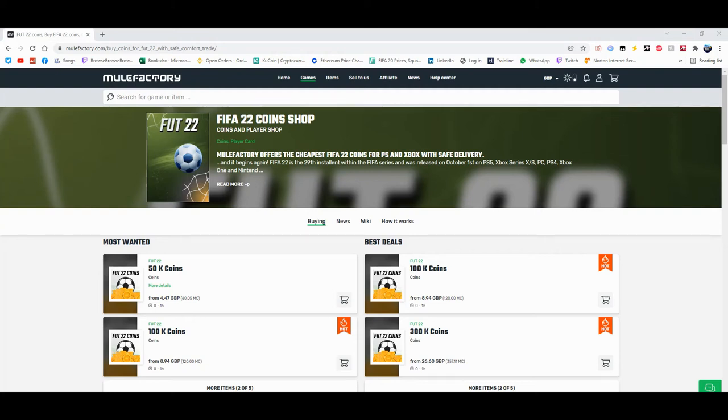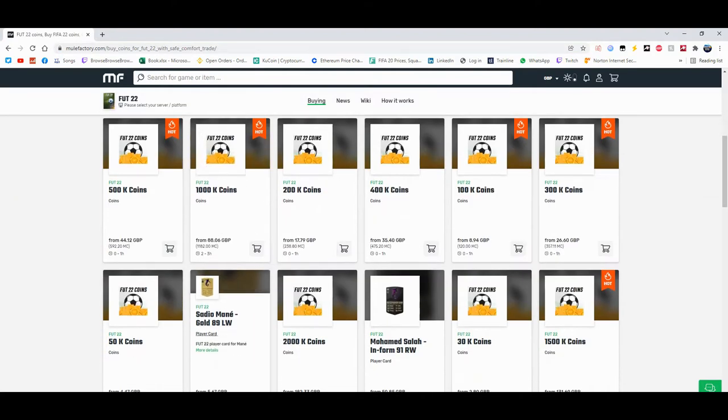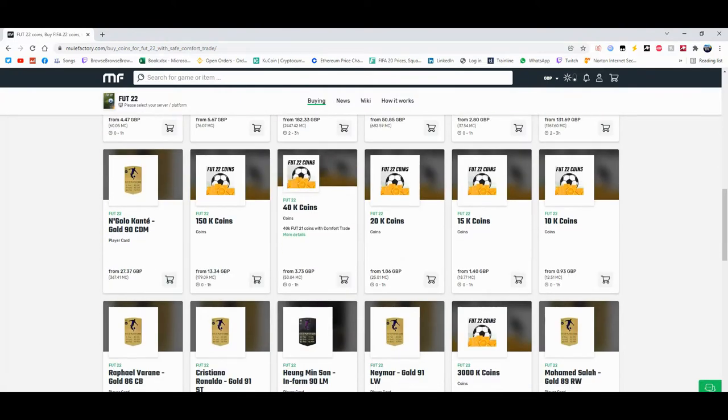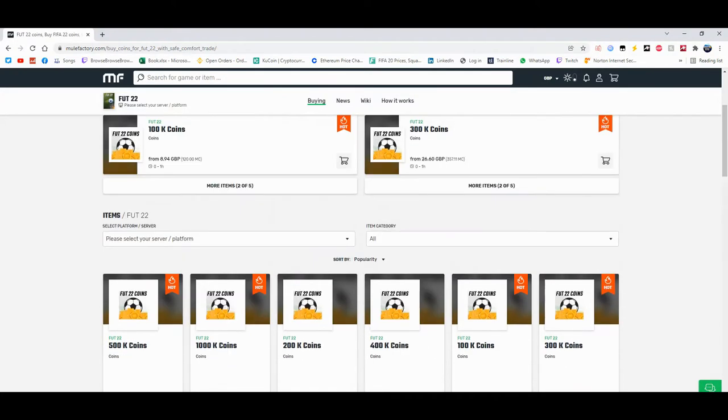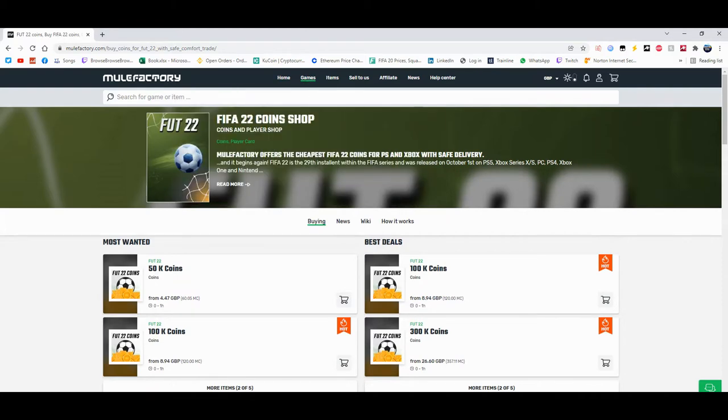For the cheapest coins on FIFA 22, check out MuleFactory.com and use the code EWINFIFA at checkout for a discount. They do loads of different coins, sell players, and do comfort trade. It's 100% safe and legit. They also cover other games — there's a link in the description, check it out down below.